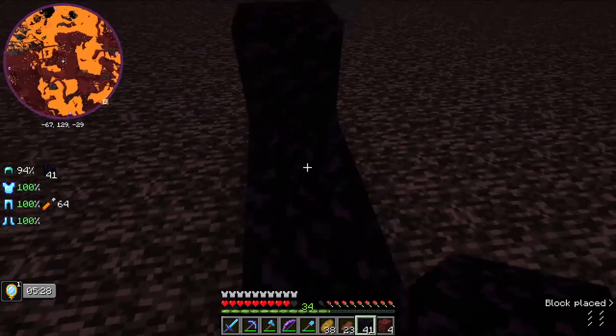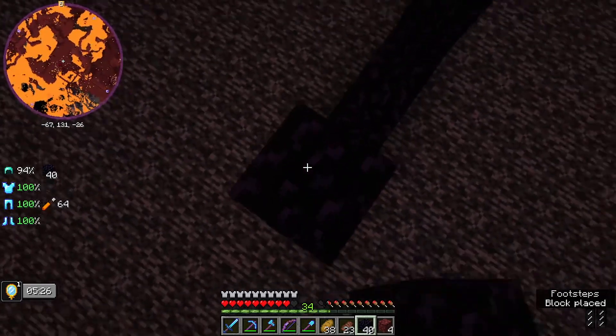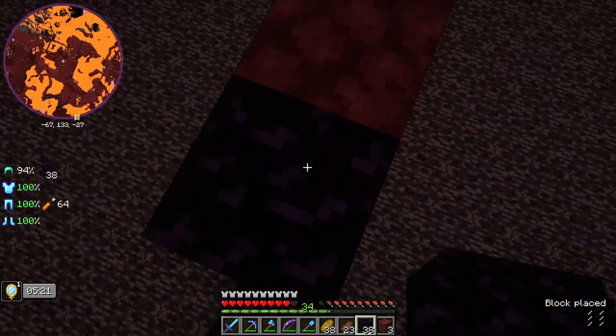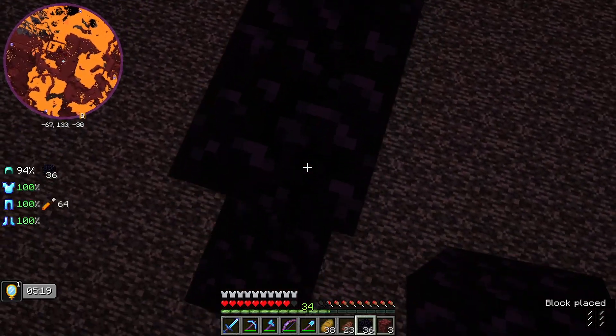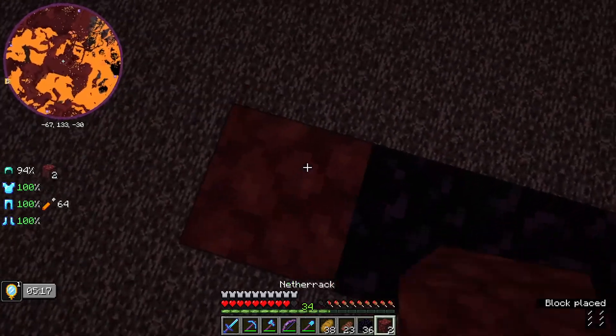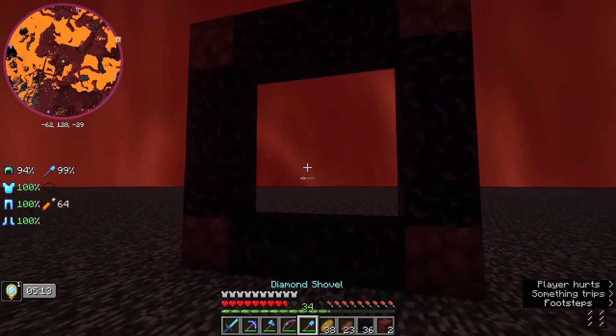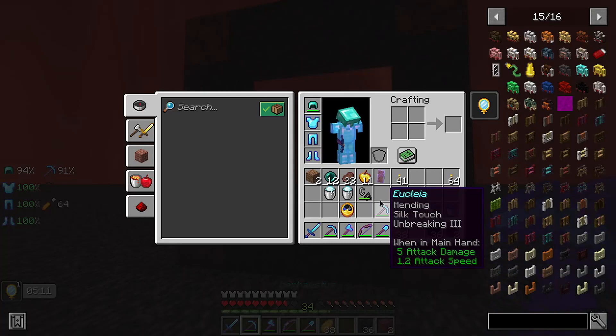I didn't know this when I first started playing Minecraft — you don't have to do the full corners on a Nether portal. You can use netherrack between the obsidian but not on the corners. I didn't know that. So I used netherrack between them but not on the corners — you know what I mean. I lit my portal and it's still the same portal to this day; I haven't changed it.